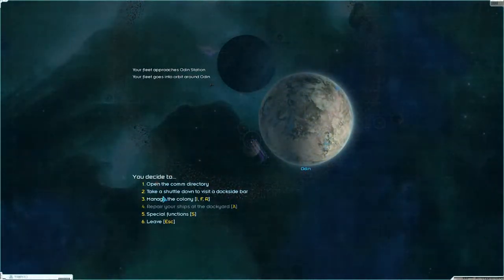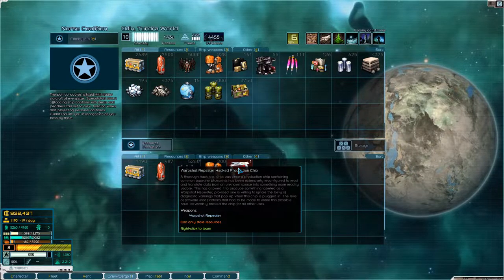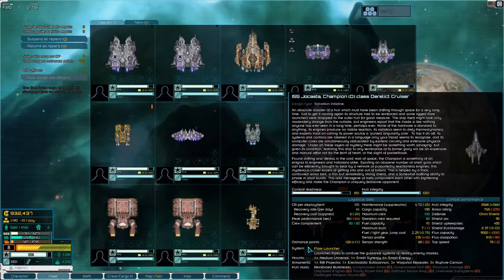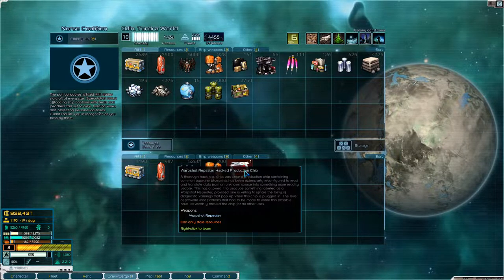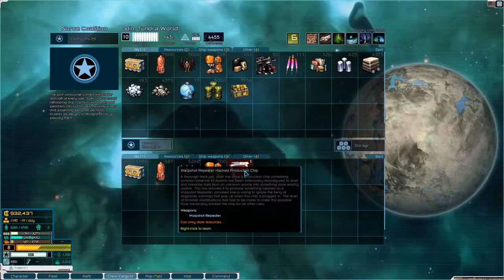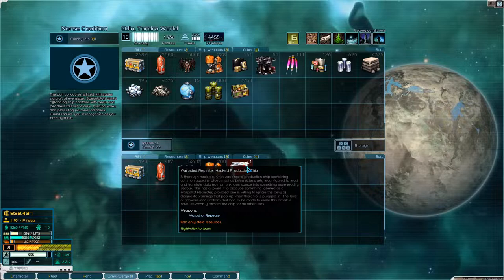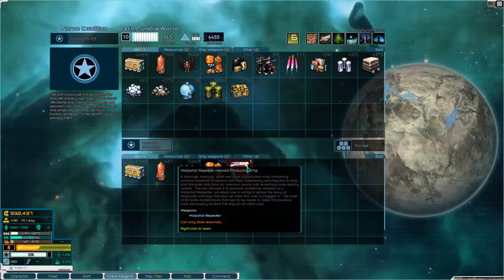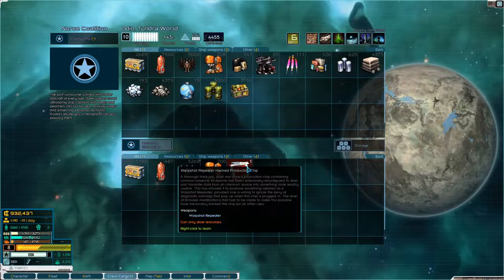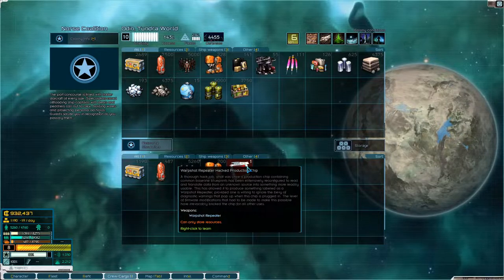Let's head into Odin. Now, this thing — as long as we have the champion class derelict cruiser in our fleet, we'll be getting these once in a while. So here we've got a warp shot repeater hack production ship. What was once a production ship containing a common baseline blueprint has been extensively reconfigured to read and translate data from an unknown source into something more readily usable. This has allowed it to produce something labeled as a warp shot repeater, provided one is willing to ignore the bevy of diagnostic warnings that pop up when this chip is plugged in. The level of firmware modifications that had to be made have irrevocably bricked the chip for all other uses.